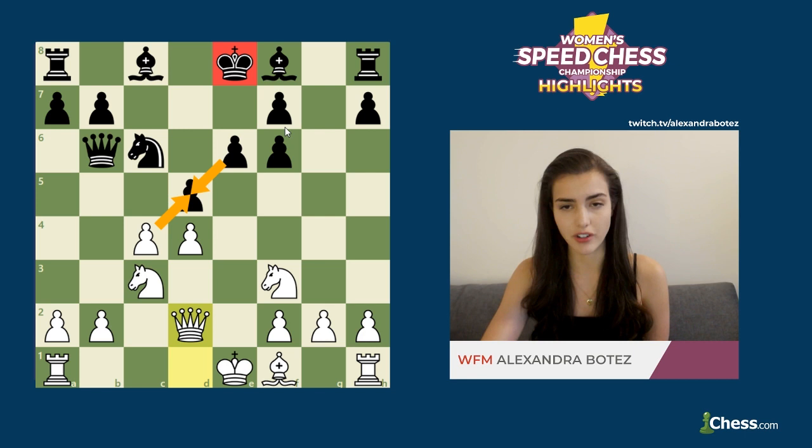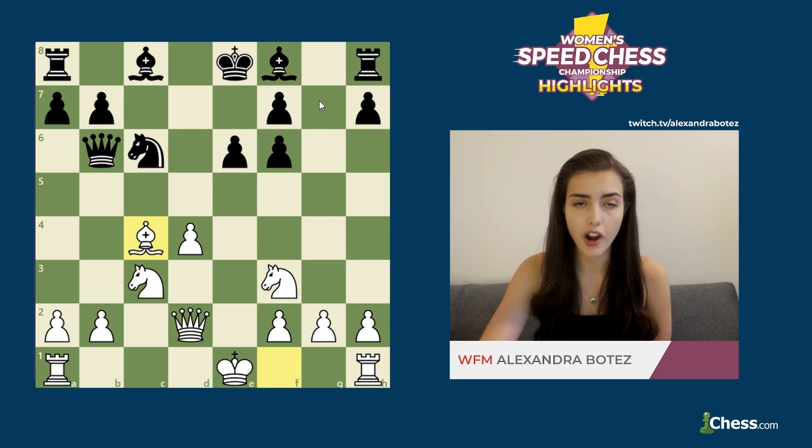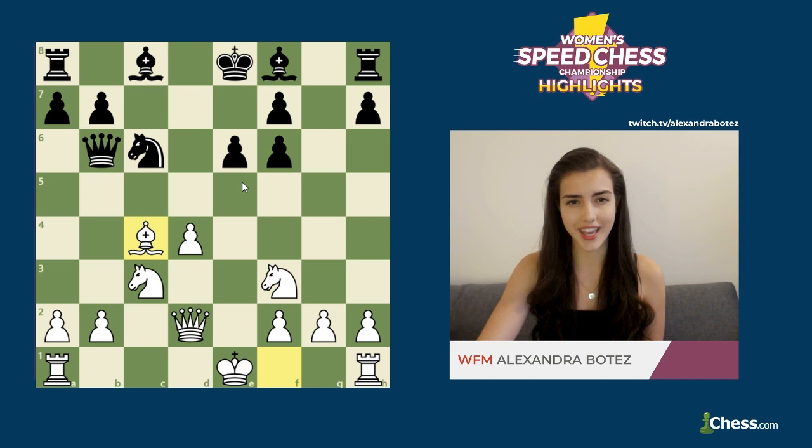So dxc4, bishop takes c4. I'll pause for a second just to look at how the kings are doing. Black's king is obviously a lot weaker because there's a missing pawn on g7, so it would be hard for black to castle kingside. Queenside is also difficult because of the open c-file and soon-to-be open d-file. The black king also can't comfortably stay in the center because d5 is coming — white is ready to open up black's position.